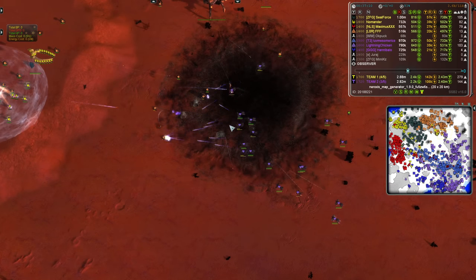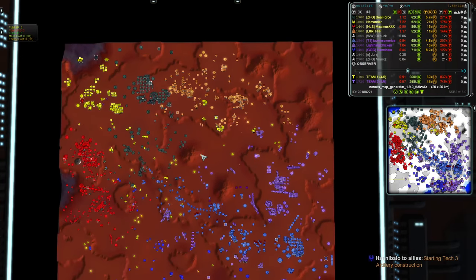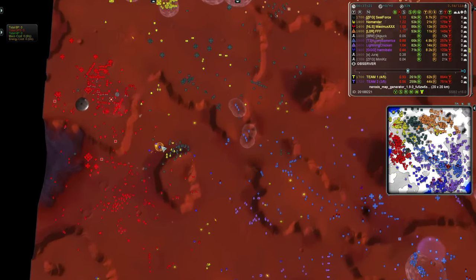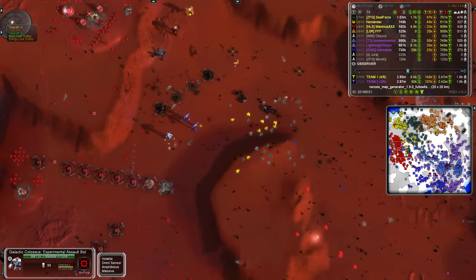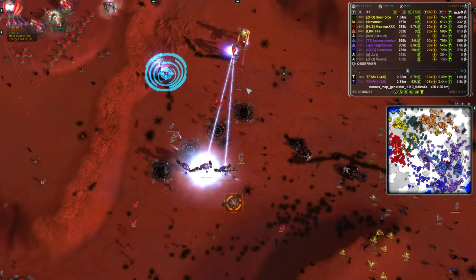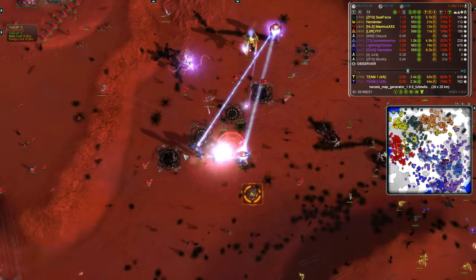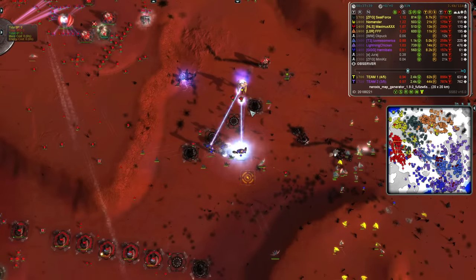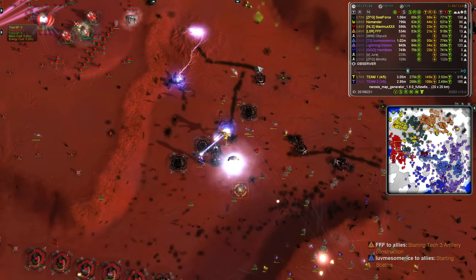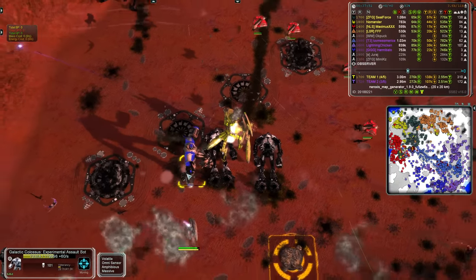Broadswords from Lightning Chicken - despite being Cybran, using UEF Broadswords - just holding Triple F back. The strategic bombers from Team 1 continue to rain fire down. The three GCs continue to press, the Chicken bot succumbs. They run into a GC from Team 1. GCs are too close together, eating numerous excessive splash damage they don't have to. One GC is down, two GCs are down. They do manage to kill the enemy GC, Chicken bot goes down as well. But the surviving GC - it won, but is it going to get out of dodge? That is a lot of mass on Team 1's doorstep.